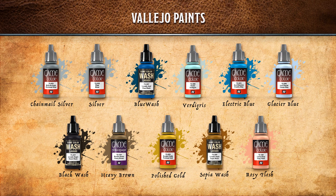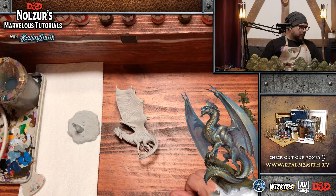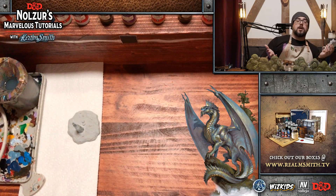For our Vallejo paint list: chainmail silver and silver for the dragon's base scales and skin tone. We have a blue wash, which we're going to mix with a verdigree color to give a really cool bluish tone as seen in the Monster Manual art. Electric blue and glacier blue for the eyes and inside of the mouth. A black wash for darker shadows, heavy brown for the base, polished gold for the belly with a sepia wash on top, and rosy flesh for the inside of the wings.